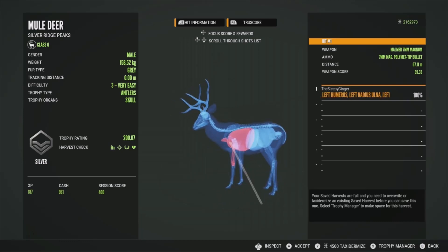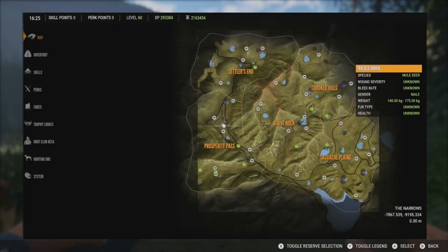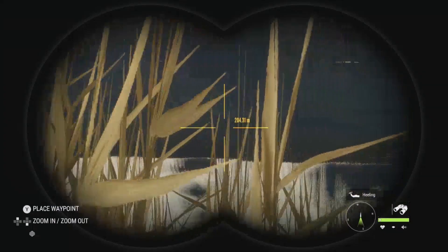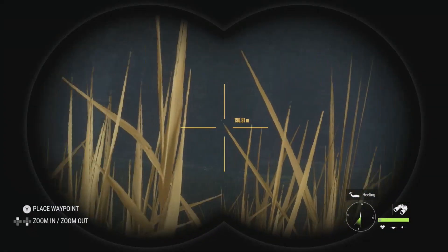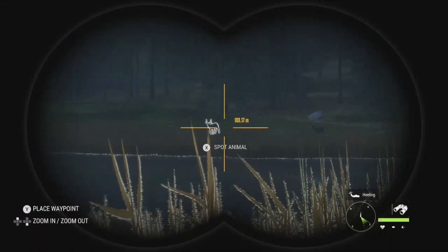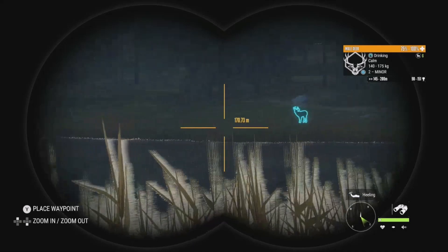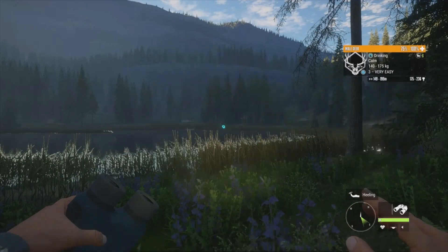Now we're at a lake on the left side of the map — closest outpost is the San Juan outpost. Pretty good lake with two zones. There was a level 4 coming in but I accidentally spooked him coming out of the outpost. We have a level 3 at 175 to 236, a level 2 at 90 to 151, and some other males buried in the reeds. We'll go for the level 3.